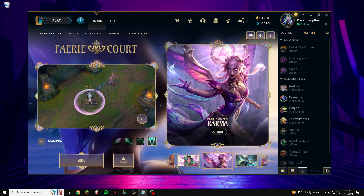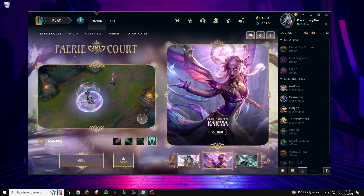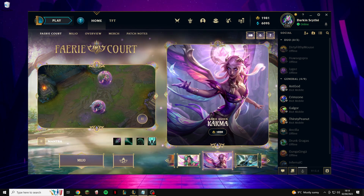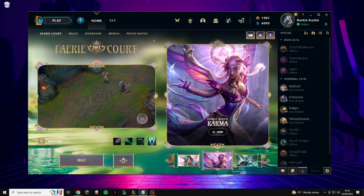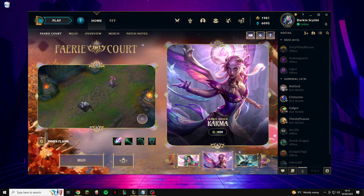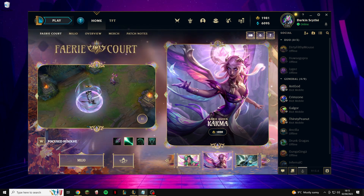Orange Essence is a crafting material used in League of Legends to unlock cosmetic content such as champion skins, champion emotes, ward skins, icons, and many other things along those lines. Most of you are going to use it to unlock skins, which require a lot of Orange Essence, so I'm going to show you the way that I get Orange Essence as fast as possible to help you unlock the skins that you want.